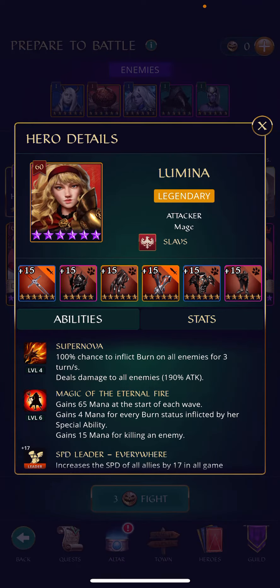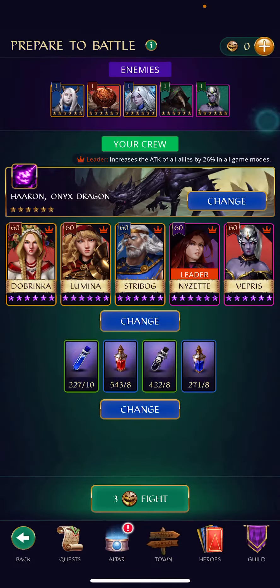Soliana or Lumina are also great heroes to bring because of their mana gain at the start of the battle. My Straibog has a charge set on him, but this is not needed — in fact, I do not fire him on the first turn, because with Vepris going first and matching three or four tiles, both Vepris and my AoE hero will charge up without Straibog's special.